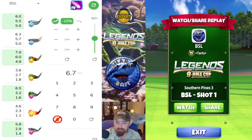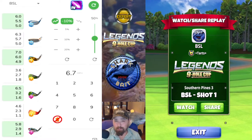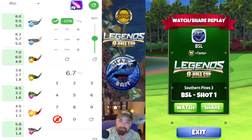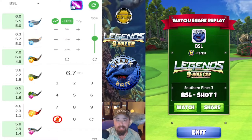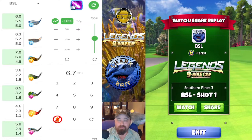Welcome back to the Legends 9 Hole Cup Expert Division, Hole No. 8. I'm going to start by saying this is a tough drop with a tough wind. I've got some tweaks here for you. They were working for me, but they may depend on your pull angle, wind strength, and other factors.